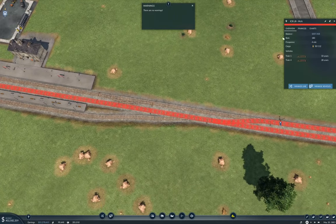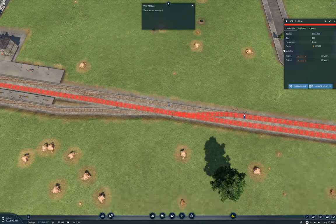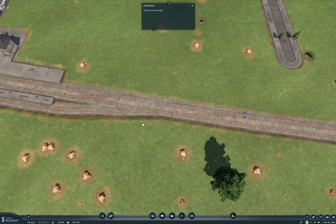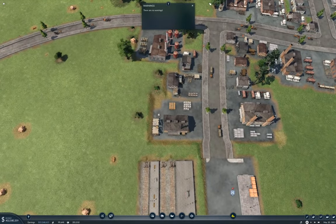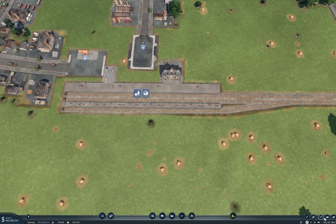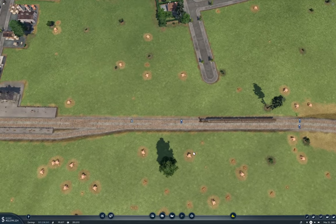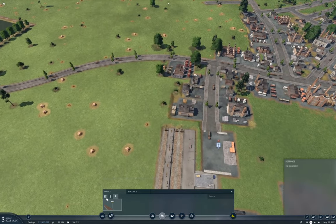I can fix that, because I want it to change tracks here so that it doesn't conflict with anything that might be happening here. So I'll put a waypoint here, and then I will manage the line. Going from Long Beach, I'll add the waypoint. That gives the connection I want there. Now I should be able to restart the clock - and that also fixed the stuck train. That was a little less complicated than I thought it might be.